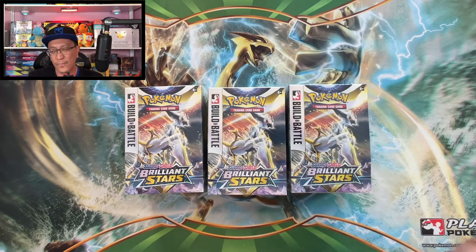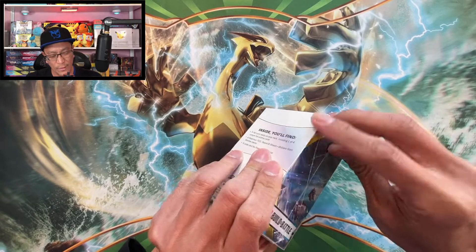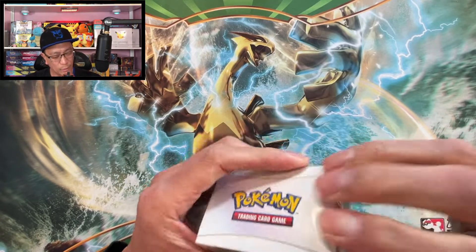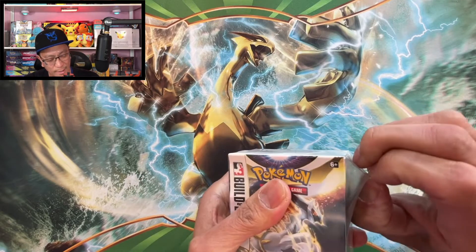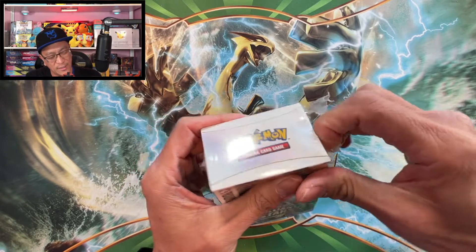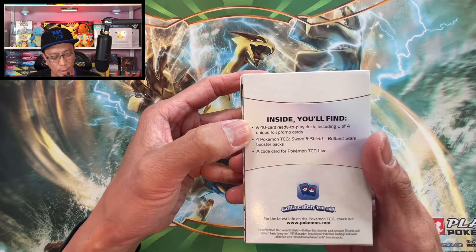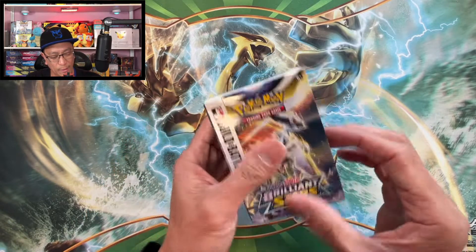Let's start cracking into these three build and battle kits. And if I don't pull any bangers, I got three sleeved booster packs to open — even if I do pull bangers, I'm still going to open those. I purchased two of these from GameStop as a pre-order, and the other one I bought from my local game shop. Each kit has a 40-card ready-to-play deck including one of four unique foil promo cards, four Brilliant Stars booster packs, and a code card.